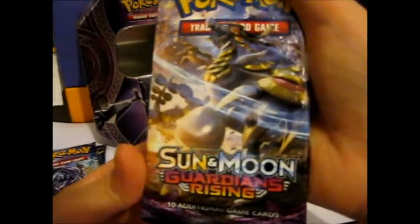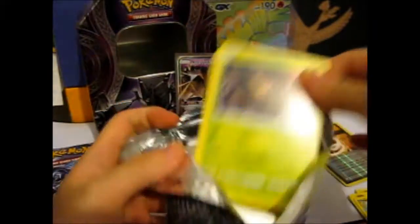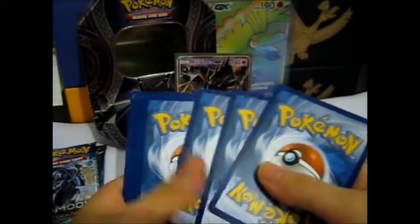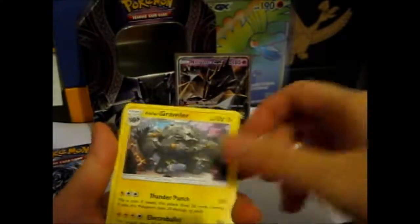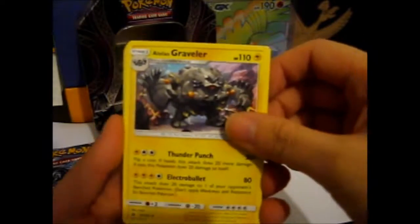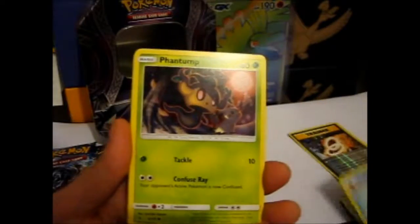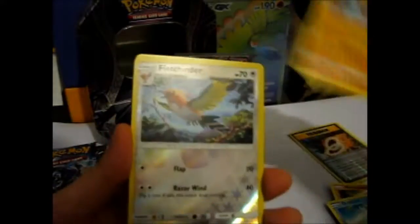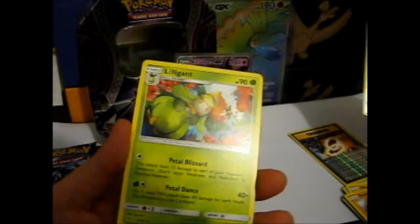Guardians Rising. There it is. Got a Darkus, a Luligant, Hala, Glalie, Phantump, Castform, Nosepass, Taillow, Rock Ruff, and a reverse Fletchinder. There is a Luligant.